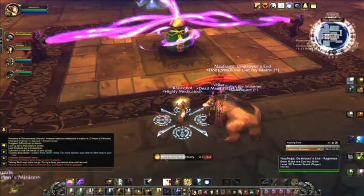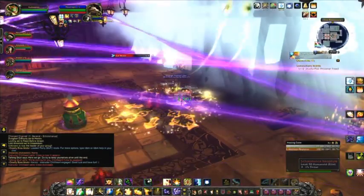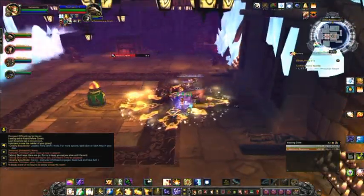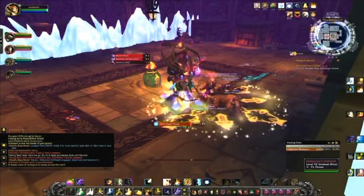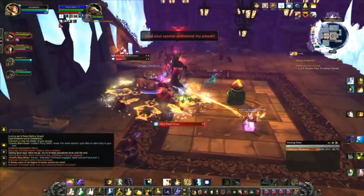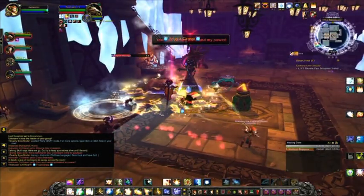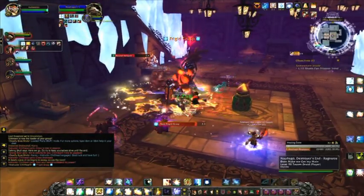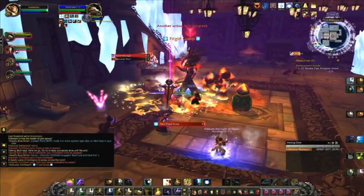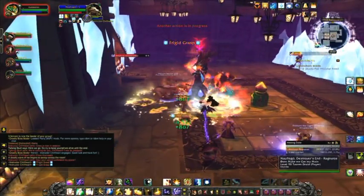Single Target Rotation: If you are a designated tank healer, activate Chakra Serenity. This increases healing done by single target spells by 25% and refreshes your Renew on the target. It also transforms your Holy Word Chastise to Serenity, which is an instant heal for your current target and increases critical effect chance of your healing on that target by 25% for 6 seconds with a 15 second cooldown.